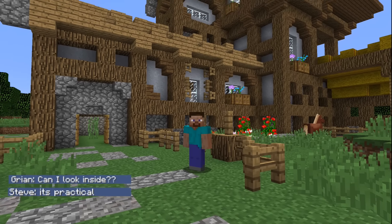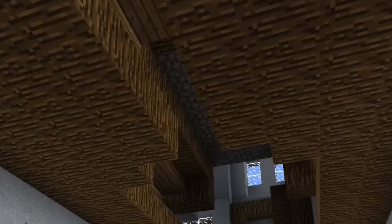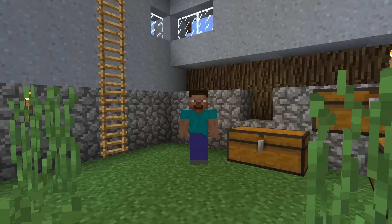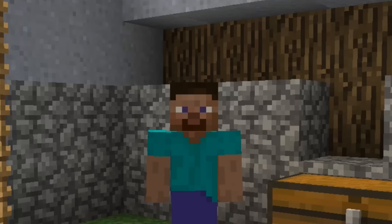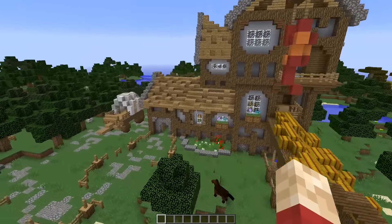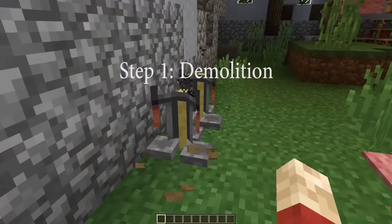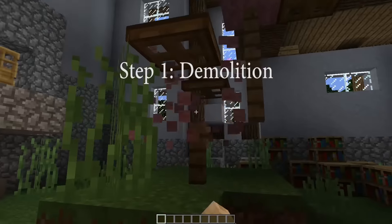I'll give him the benefit of the doubt, so I go inside. I'm going to give you five easy steps to improve your interior. This is the house I'm going to be working on, and if we go inside we'll start immediately with the first step, which is demolition — sorry, did I say demolition? I meant preparation.